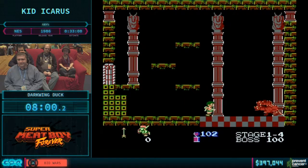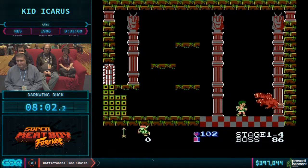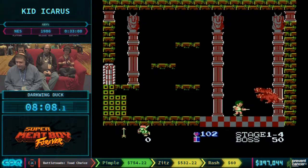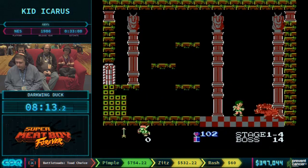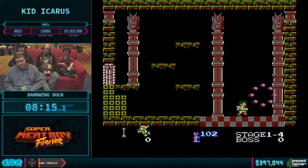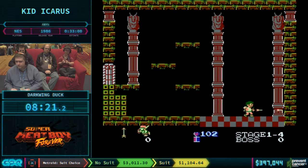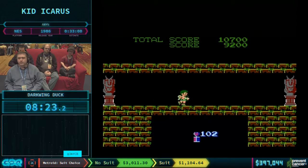We'll talk through the zips in a little bit, but here we are at Twin Bellows, the boss of World 1. You can see Darkwing is comboing — shooting his arrow and ducking. If you just tap fire as quickly as possible you mash very slowly, but by alternating fire and duck, you can fire as quickly as possible. Well done to Darkwing.